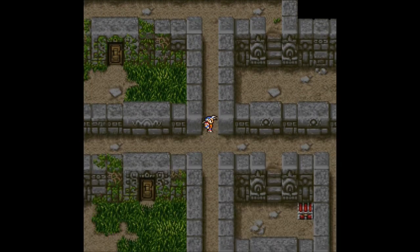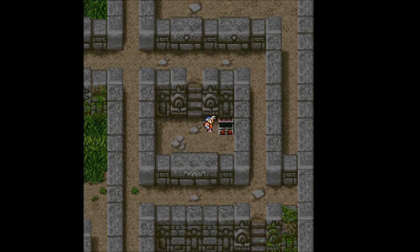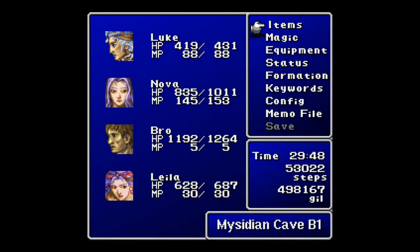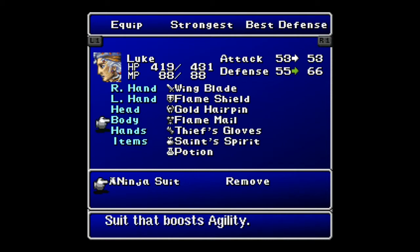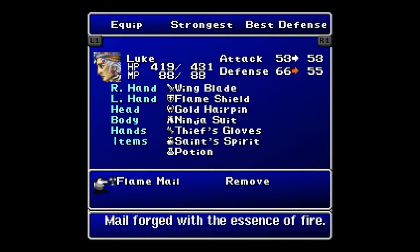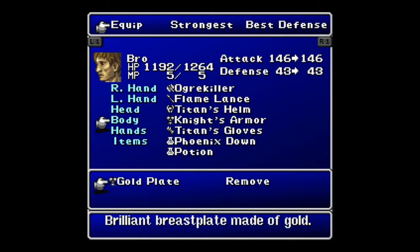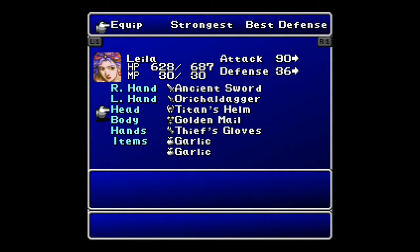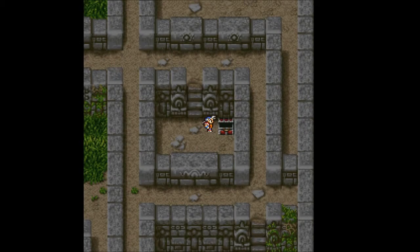We want to go through here and there is another treasure chest over here. We get a ninja suit. That sounds awesome. Let's get that on Luke - Luke wants to be a ninja. And everybody gets an upgrade because Luke is now a ninja.